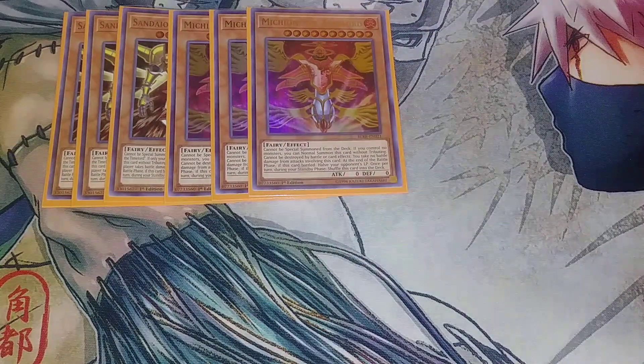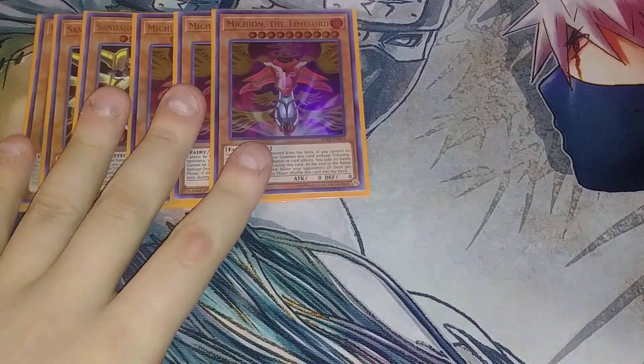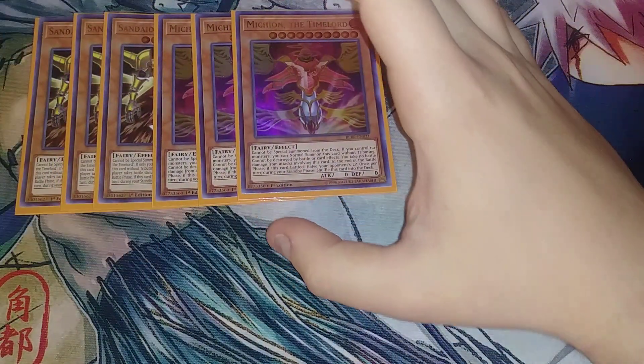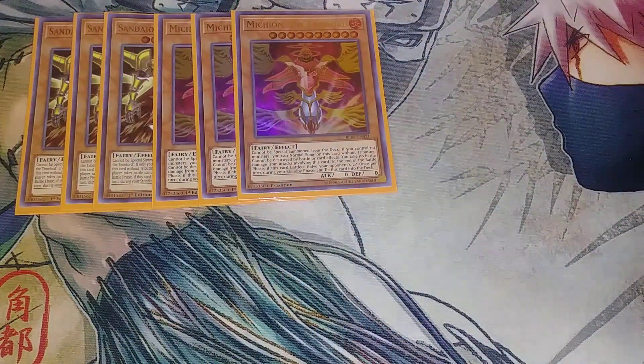The next one we play is Mikeion the Time Lord. Mikeion's effect is that if he's involved in a battle, you halve your opponent's life points at the end of the battle phase, which is pretty cool. And like I said, once per turn during your standby phase they shuffle back into the deck, so they can get their effects off multiple times if you battle with them once and then your opponent attacks into them.